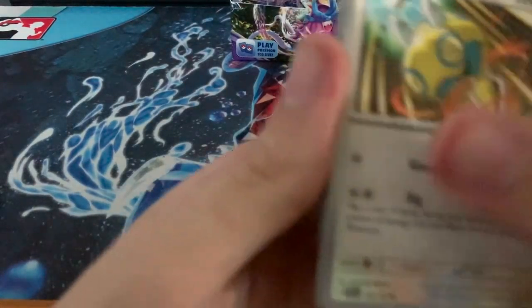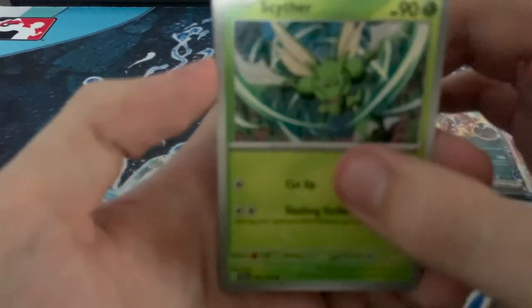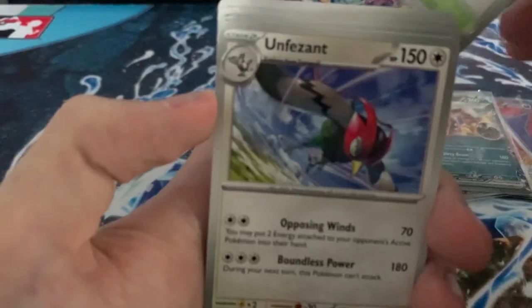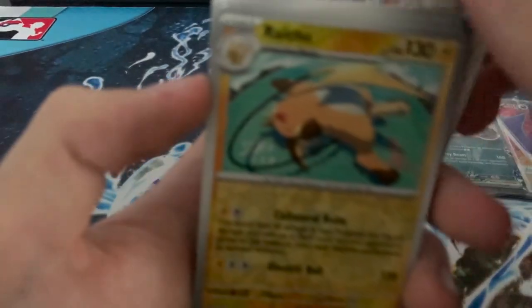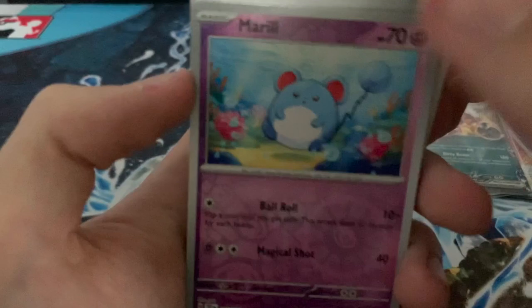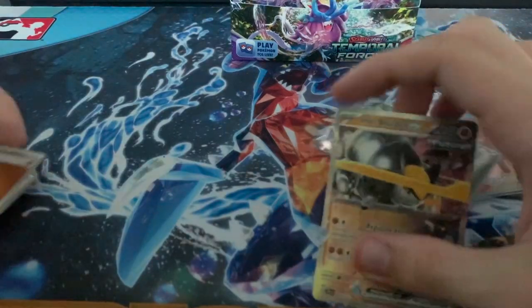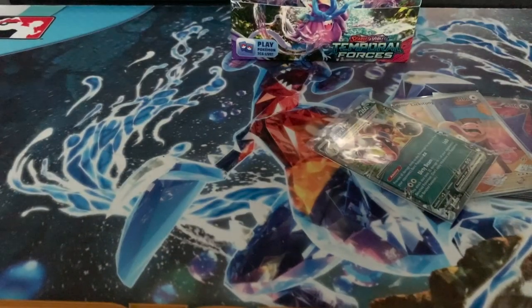Steel, Fighting, Dunsparce, Snom, Pikachu, Scyther, Perilous Jungle, Moon Pheasant, Airy, Raichu, Merrill, and an Iron Boulder EX. We've got a Future Pokémon! It's nothing to laugh at, it's a pretty nice card. One Futuremon for the set.